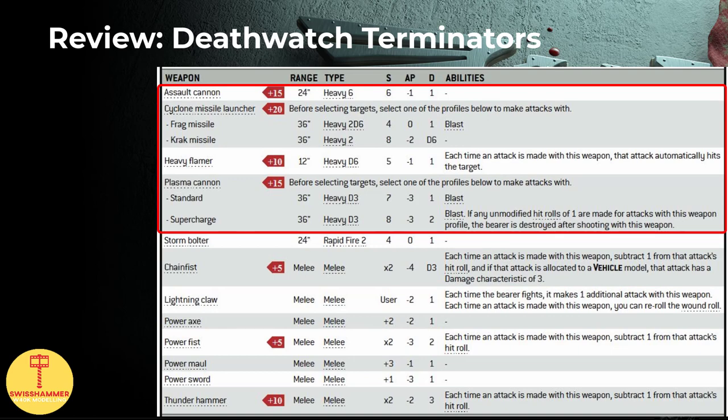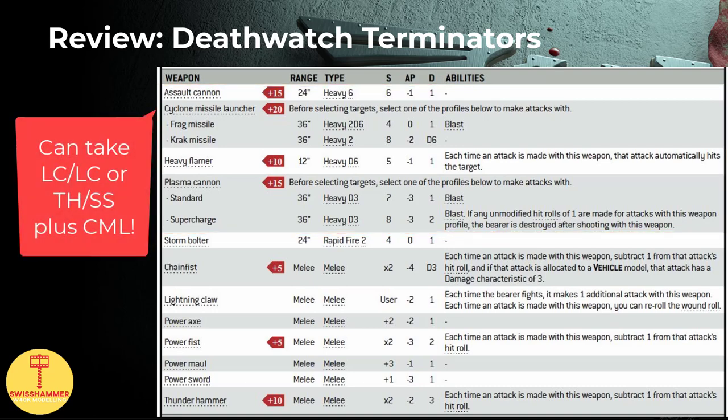Speaking of loadouts, Deathwatch terminators can bring up to 3 heavy weapons, such as assault cannon, heavy flamer, plasma cannon — which is otherwise Dark Angels exclusive — and cyclone missile launchers, which is usually reserved for a single terminator on the regular terminator datasheet. Another thing worth mentioning is that the cyclone missile launcher can be combined with thunder hammer plus storm shield, or dual lightning claws, resulting in pretty unique combos. This has been confirmed to work in both a 7th edition Deathwatch FAQ as well as an 8th edition Space Marines FAQ, which basically confirms that you can trade the storm bolter once again after you first exchanged it for the storm bolter and cyclone missile launcher. Links to sources in the description.